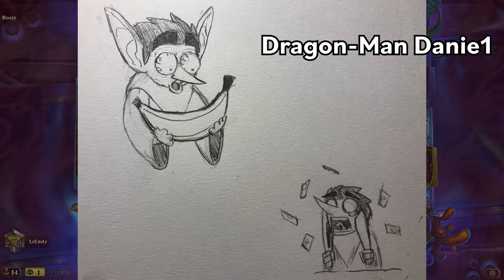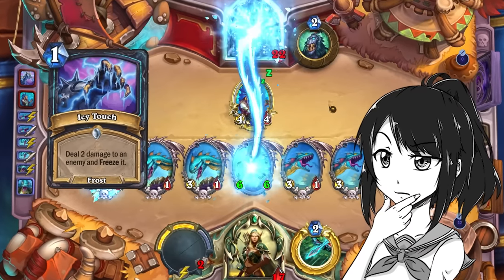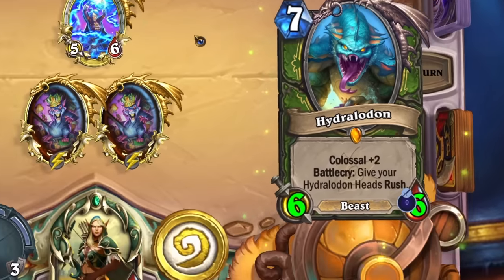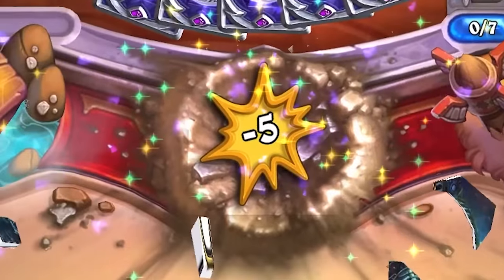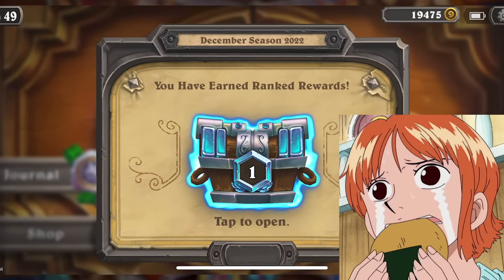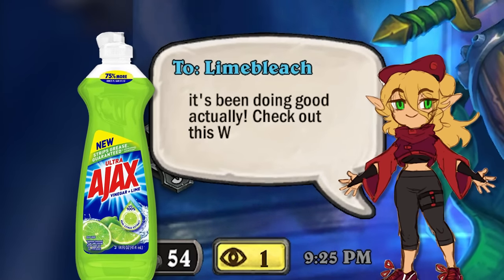Howdy y'all, Lieutenant Eddie here and I'm here to talk to you about this wonderful rat deck I made, because as you know, I love rats. But Eddie, what if they clear my board, you might be wondering. Hey, Leather Working Kit is a card, and it's still in standard. And you know what? It slaps. This deck is so good it almost got me to legend. Almost, because I forgot it was December 31st. It's been doing good actually. Check out this W.